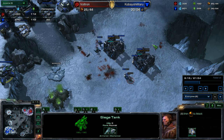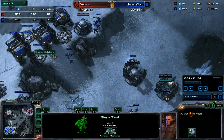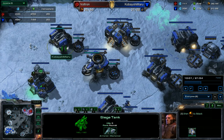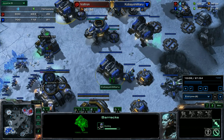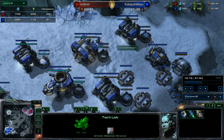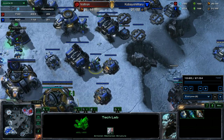The tank sneaks in here to kill the force — that's what that tank is good for. I'm getting reactored hellbats, reactored starport, reactored barracks, and tech labs. So these two barracks are for marauders, these are for marines, these are for hellbats, and the starport is for my medivac. The tank comes up here.